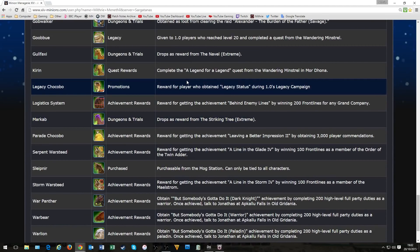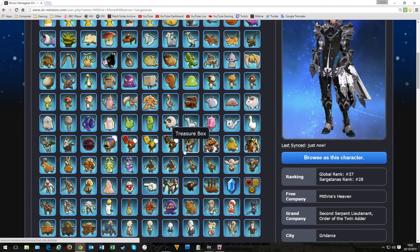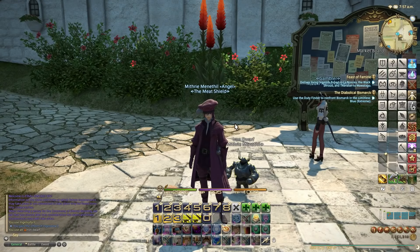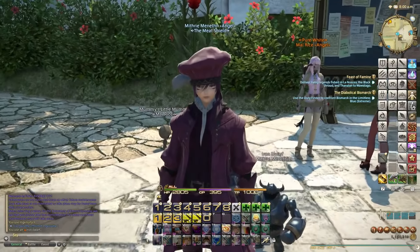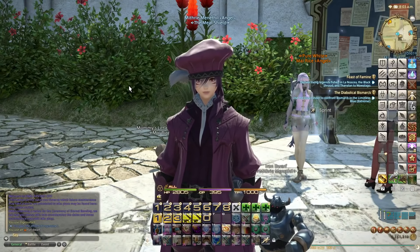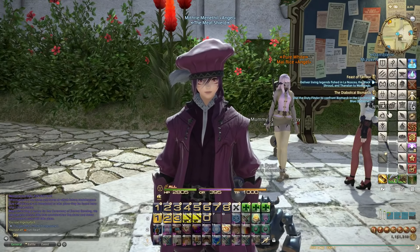It has the same thing for mounts - you can see which mounts you can get and where to get them from, whether achievement, master PvP, extreme mounts, or things like that. It's a very useful website. My global rank is number 37 for people using this website. What I'd recommend is that now, before 3.1, is the time to get as many minions as you can - they'll definitely be cheaper now compared to after 3.1. Anyway, that's it for this episode - thank you for watching and goodbye from me and Mithri.